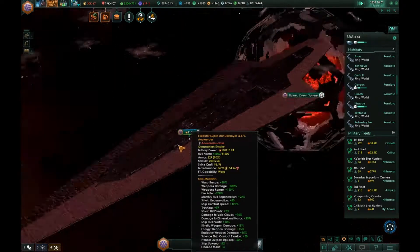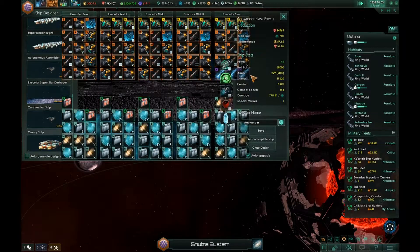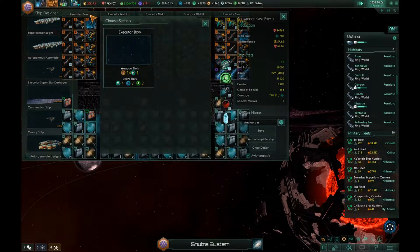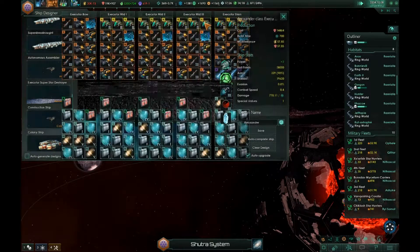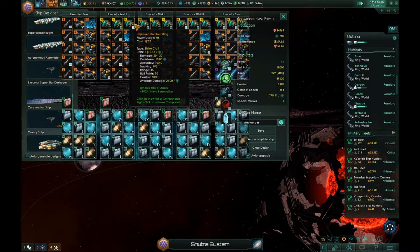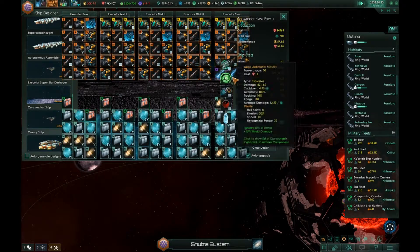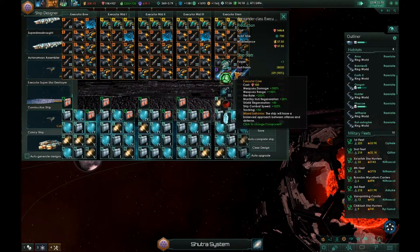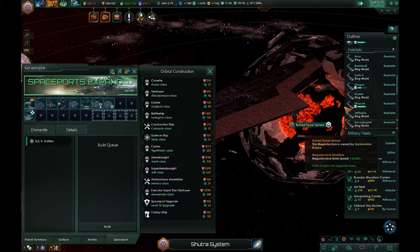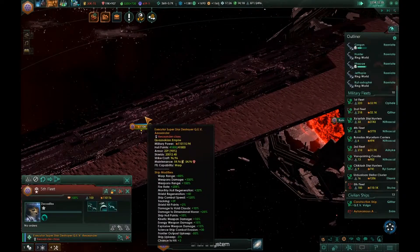Without further ado, let's look at the modules on this mamma jamma here. As you can see, there are more modules than we can actually see on the screen. You can't interchange these — they're all fixed, so what you see is what you get. What you get is 369 — pardon me — hangar base, and a whole lot of those. Then three X weapons, the purple weapons, the huge weapons. And this thing by itself — the fifth fleet by itself — is 110,000 fleet power.